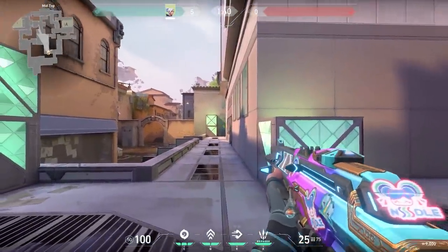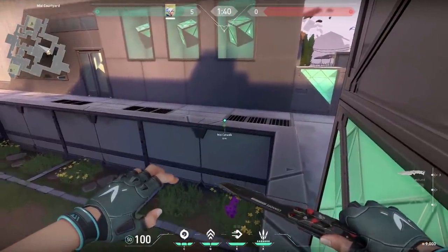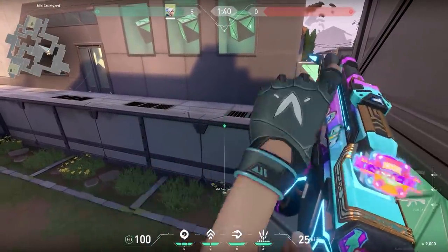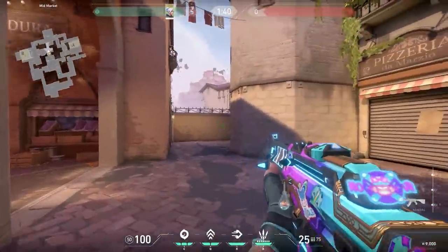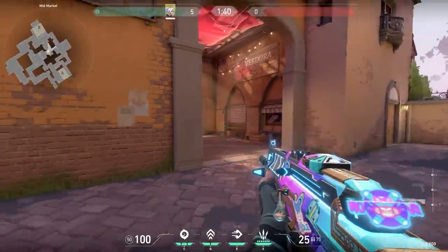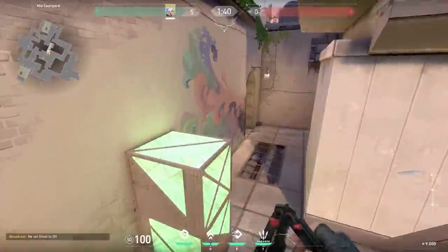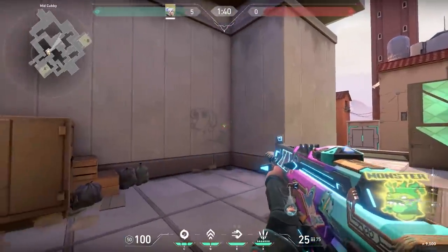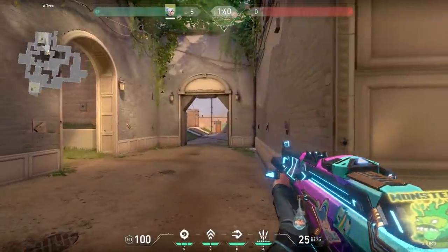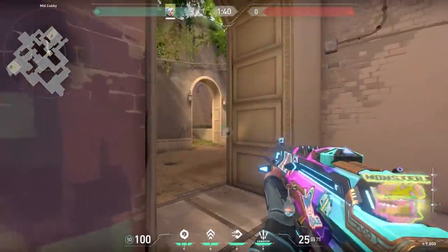Now a Jett Super Dash that a lot of people were sending to me. I think HowToNoodle found it out but it's very sick. Make sure mid is clear, then stand in this corner and aim down the vent. Do your Super Dash, then immediately your updraft and you will end up in Market. A very good one to surprise the enemy. And instead of going to Market you could also go to A Short — this one is hard to do because you need to strafe with your left and right arrow, but after some practice you can do it. A tip: you could use a Judge to shoot the enemy in their face, they will be so tilted.